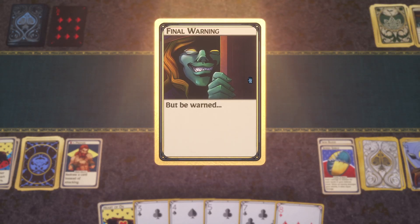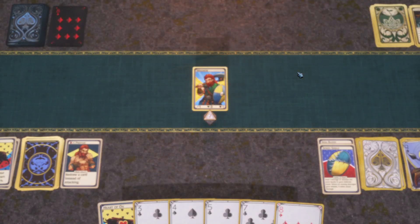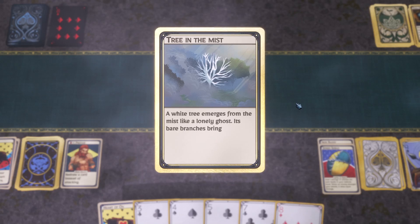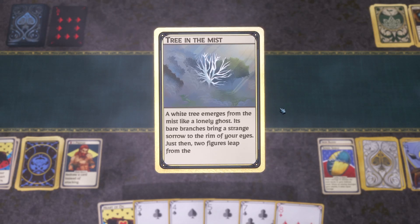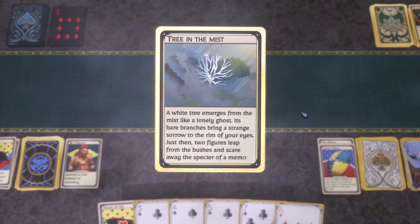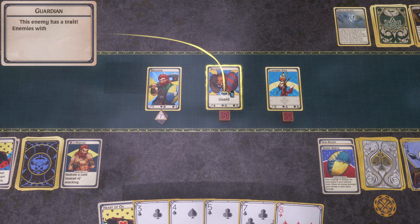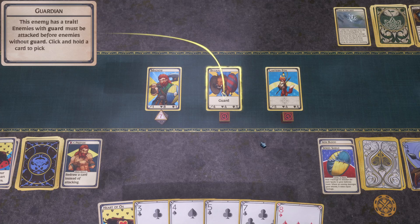'Infernal magic leaks from this cave like an open wound. I'll have to find a new place to collect slime for my soup.' Good foley work — door squeaking close. Two figures leap from the bushes and scare away the specter of a memory. This enemy has a trait — 'enemies with Guard must be attacked before other enemies.' A little taunt mechanic.